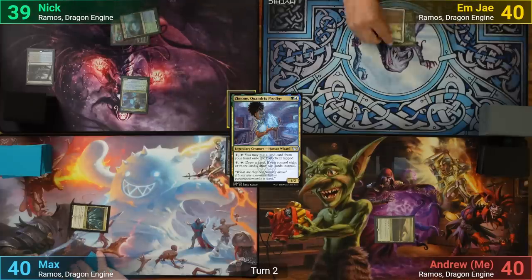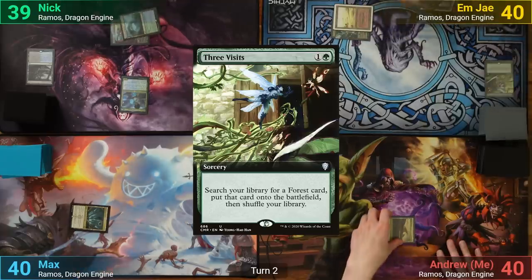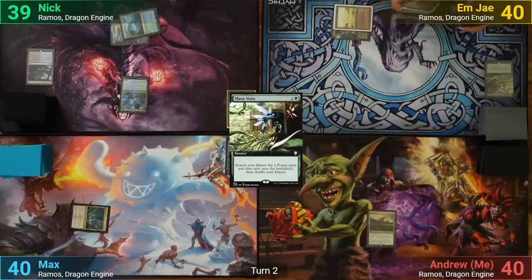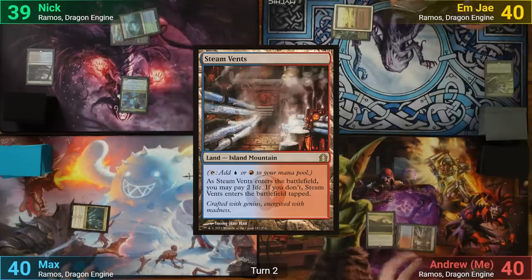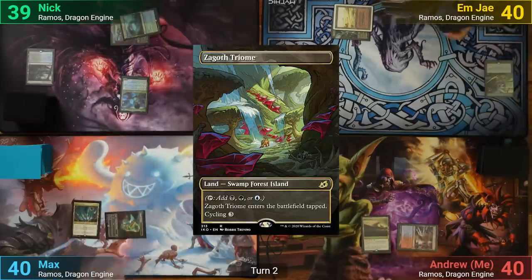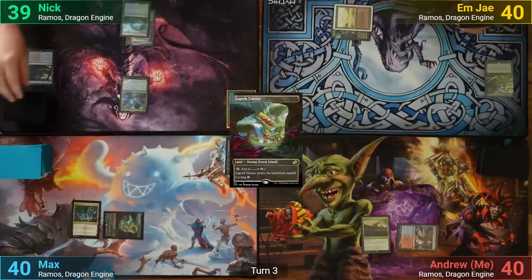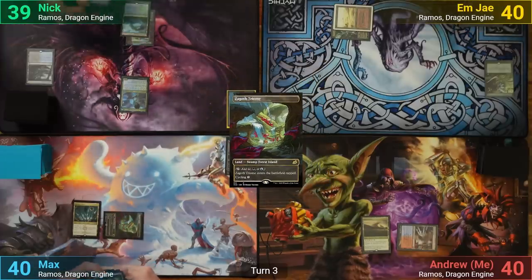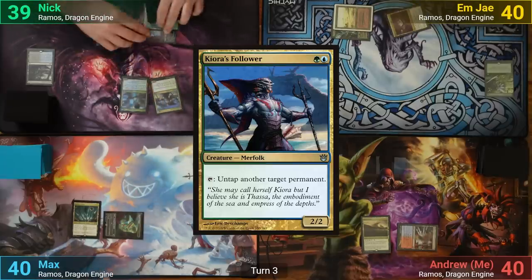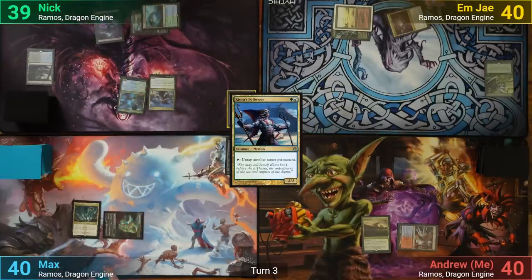MJ draws and plays a Badland for their turn, then pays two for Three Visits, going to find a Triome to put into play and passing. I just play a tapped Steam Vents, passing to Max. Max plays a tapped Zagoth Triome and passes to Nick. Turn three for Nick has a Swamp coming in, and he casts Kiora's Follower. I'm starting to wonder if it's just Simic Ramos at this point, and he passes to MJ.